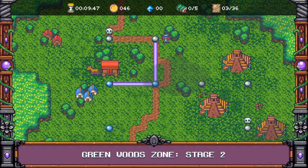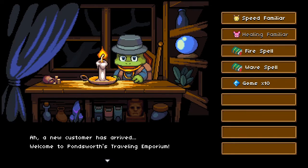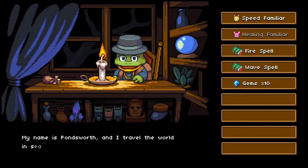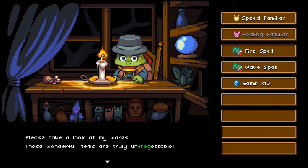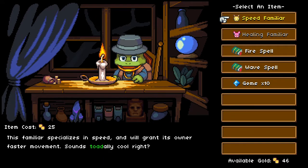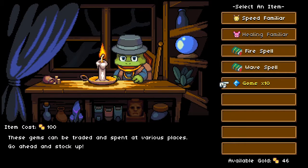I'm a little curious about what this is. We can get a speed familiar! A new customer has arrived — welcome to Podsworth Traveling Emporium. 'My name is Podsworth and I travel the world in search of rare and valuable artifacts to bring to my customers. Please take a look at my wares — these wonderful items are truly unforgetable.' I love the puns. So we get a speed familiar, a healing familiar we can't get yet, a fire spell, a wave spell, or gems.